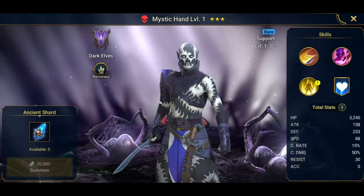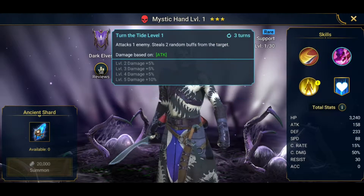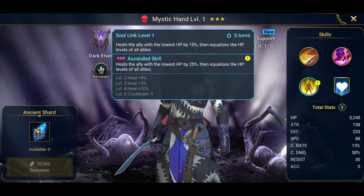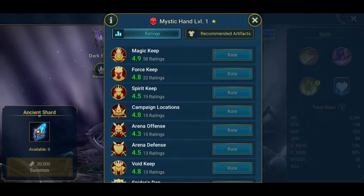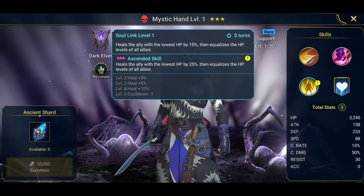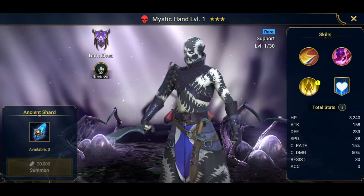Alright, who even are you mate? You're a support type. Let's see what you do. Block buffs — whoa dude. Steals random buffs, he's a stealer. Heals with a lot of hit to it, then closes the HP — that's not bad. I like that skill. That is pretty good. Okay, I like this guy mate. Good summon, good summon.